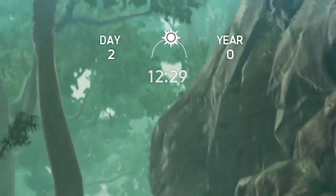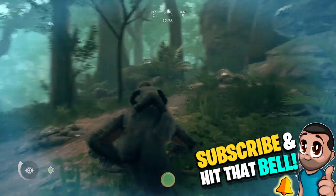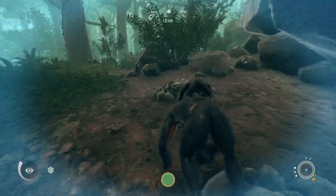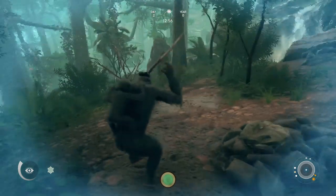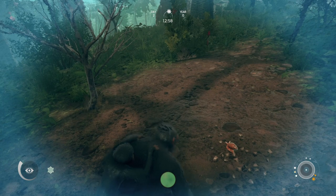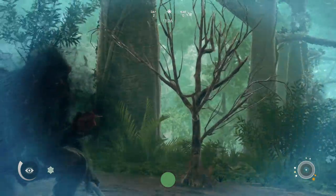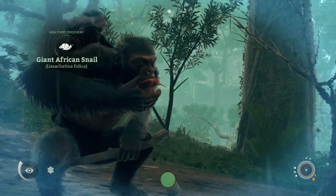So it's 12 o'clock in the afternoon and here we are on our little adventure, looking for trouble - which is pretty much what we're doing right now. It's definitely cold right now but we can't find any sort of leaves. But there's another branch there. If we can find some red leaves... Oh, what is that? A snail? Let's just put you down there, rock. Pick up snail. This is new. Can I eat this? New food discovery - Giant African snail! Let's try it.